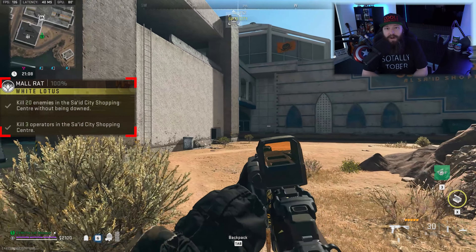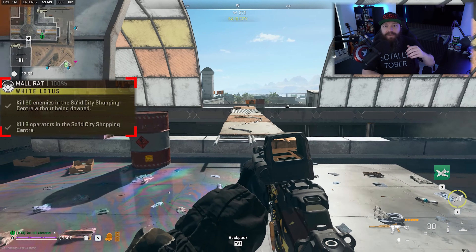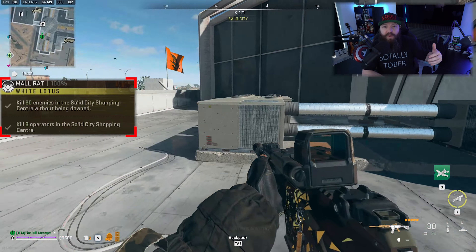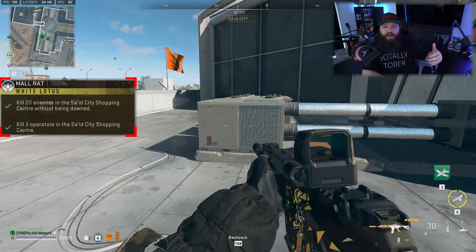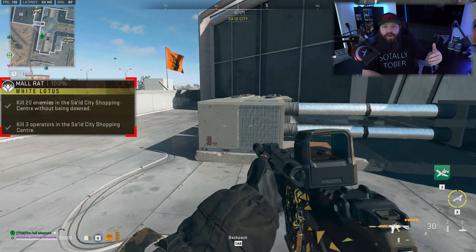Generally speaking, a lot of the things that worked for this mission in season one are going to help us here as well. This is a two-parter and it does require you to do this mission on Al-Madra, more specifically the Saeed City area — and very specifically the Saeed City Mall. Right off the bat, some nuance with this mission: in terms of calculating where the enemies — whether human or AI — count for a kill, it actually looks at the position that you are shooting from.